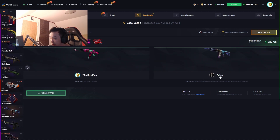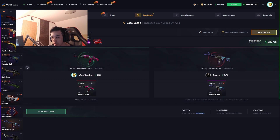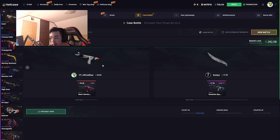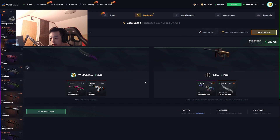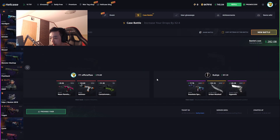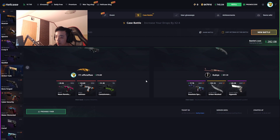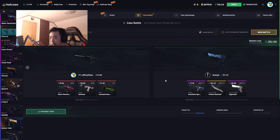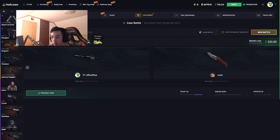Versus Rocky — Thunder case, Double Boost case. Knife for him, but I pulled pretty good too — M4A4 Asiimov for $133, $148. Minimum StatTrak on the last case, and it's GG. He won. $320 dollar case battle — Double Boost case again, Indomitable, Stunning Source, and a new case called the CS2 Knives case.